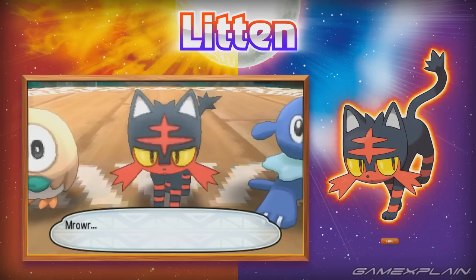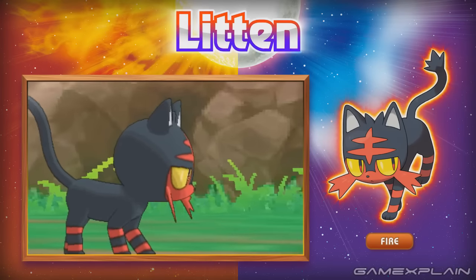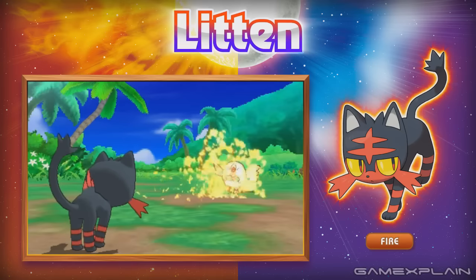Next is Litten, the Fire-type starter. Though considering its coloring, we do have to wonder if its final evolution could be a dual Fire and Dark type.